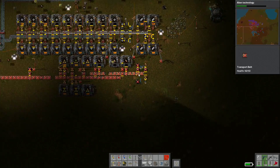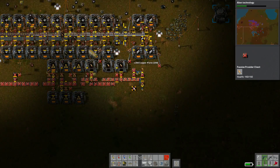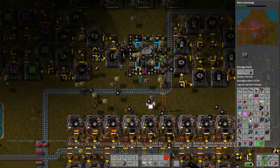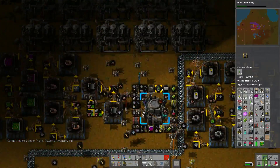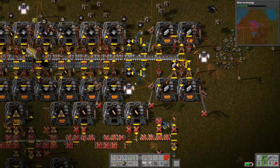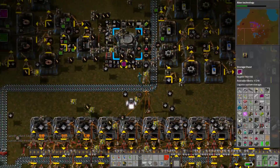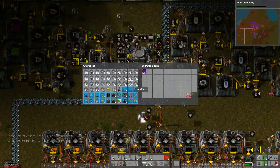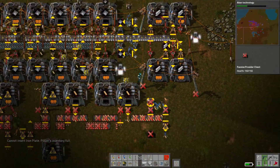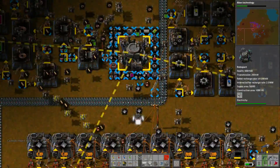Now, unfortunately, by moving all this, I think I had these passive provider chests that are very full. So I'm going to try to manually move this stuff with my mostly free inventory. We'll move it up into storage, help the little deconstructor robots out. The iron didn't really need to get stored — just all this copper plate. That would take those guys forever.